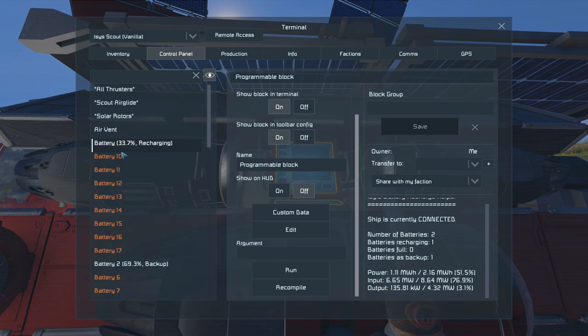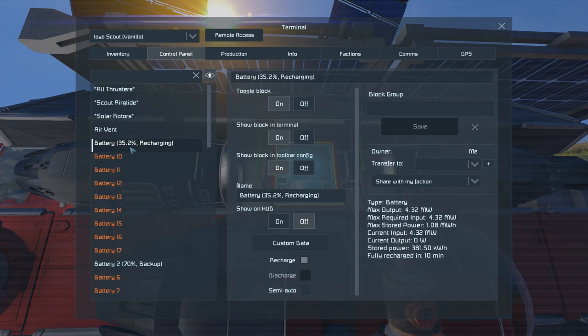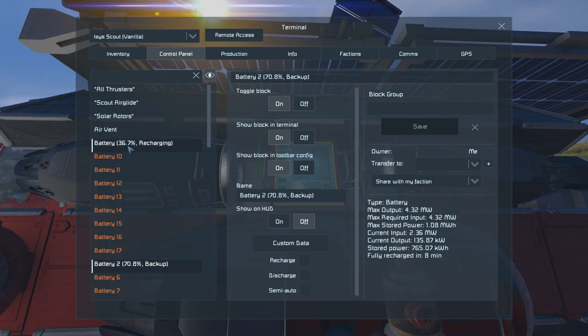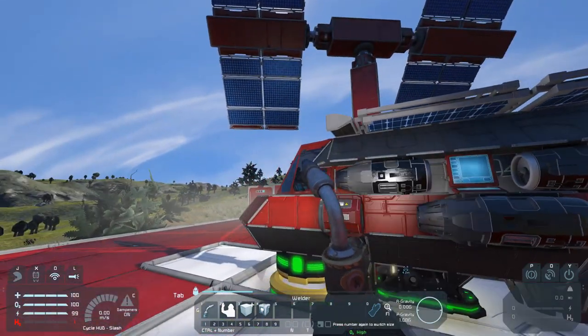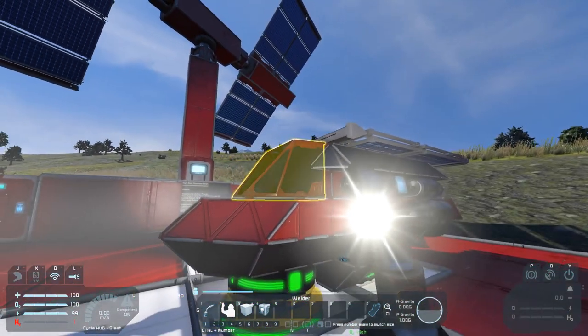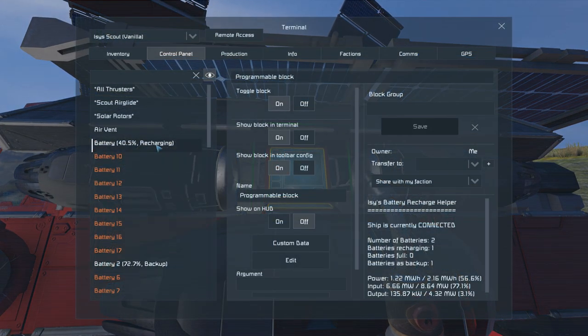You can also see that the batteries in the terminal now show the percentage of fill level and the current action in brackets behind their names — this is a new feature in the latest update. We have one battery recharging and one battery acting as a backup. The script charges all batteries to 100% regardless of how many you have, and always leaves one as a backup. If every battery were on recharge during disconnection, all power would be gone — so the script balances that out.